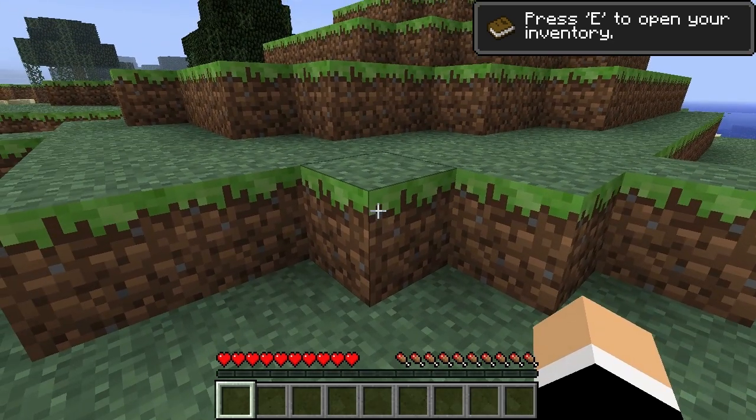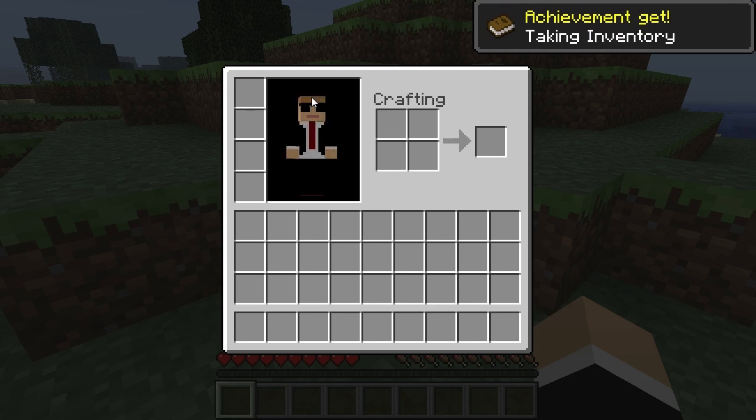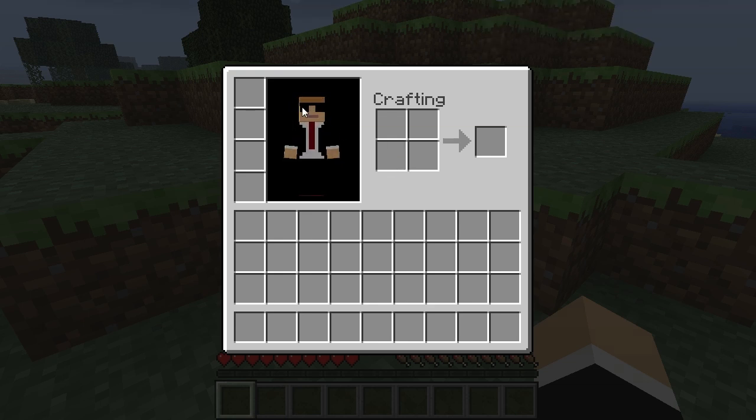As it says in the top right hand corner, you can press E to open your inventory. This is your character — you can change this on the Minecraft website by logging in. Down here you can have armour types, so you can put armour in here to equip your character. I'll show you a bit more about that later.